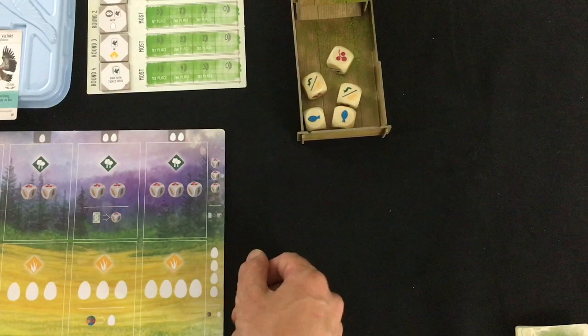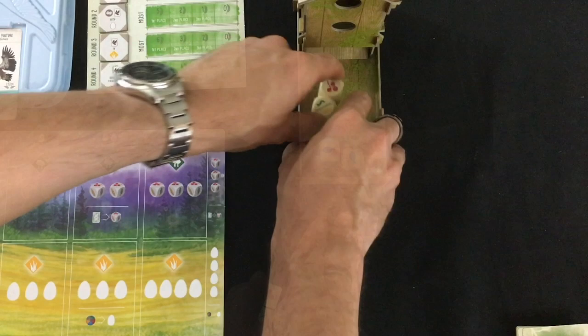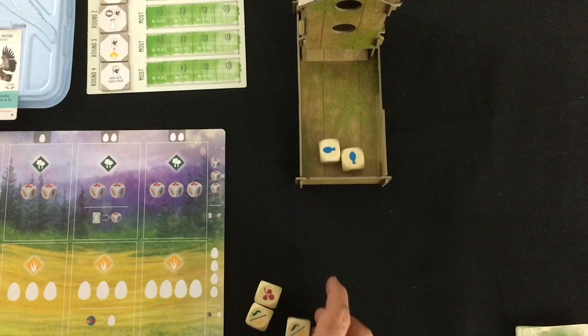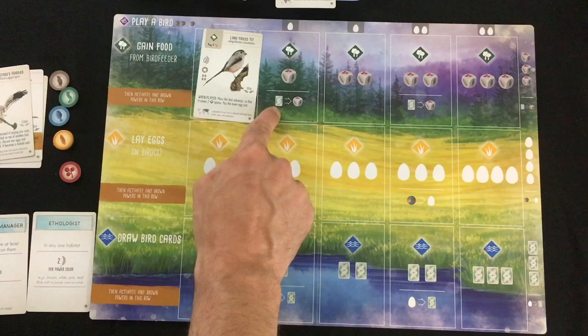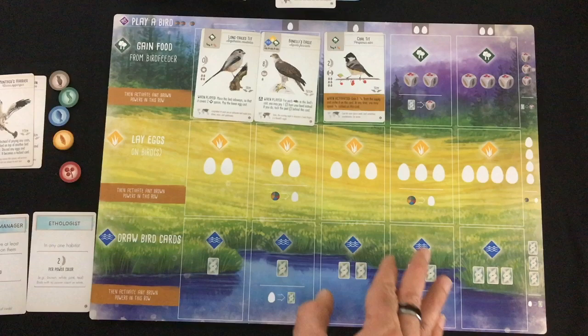The gain food action lets you take dice from the bird feeder. The basic idea is you pick the die of your choice — you remove it from the bird feeder and take the corresponding food token. A key concept: if there are ever no dice in the bird feeder, they are all immediately re-rolled. Additionally, if every die shows the same face, anytime a player would gain food they can choose to re-roll all five dice. As you fill up rows with birds, you increase the benefits — at first you get one die of food, but with birds there you get more options.